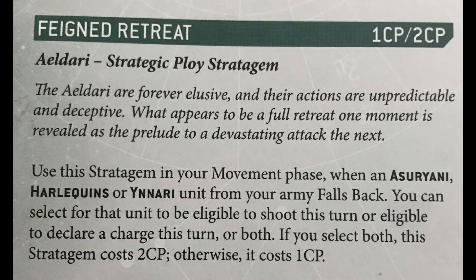Feigned Retreat is one I used quite extensively with them. For one command point it allows you to fall back and shoot or charge; for two CP it lets you do both. The ability to fall back and charge again, which triggers the Lance benefits for the squad, is really important — it also gives you the fight first rule. It makes sure your Shining Spears don't get bogged down, and because they have the Fly keyword you can't really surround and lock them in.